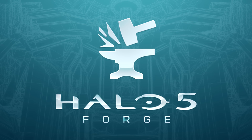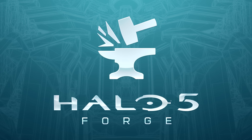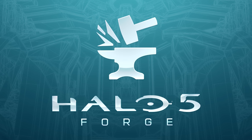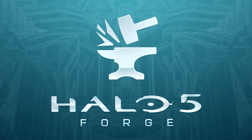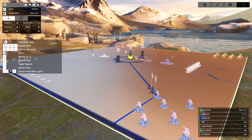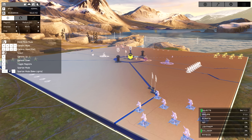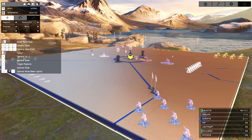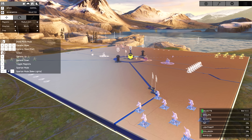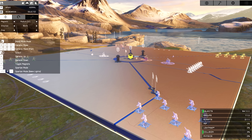FORGE CONTENT BROWSER! The Anvil's Legacy free content release brings easily one of the most eagerly anticipated features to Halo 5 Guardians — a robust new forged content browser. The forged content browser not only supports custom maps and game modes, but also the ability to share and discover brand new forged object groups, a new feature designed to streamline the creative process by letting players save pre-fabricated object groups such as buildings, bases, and much more.